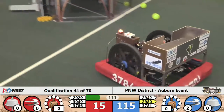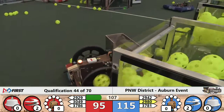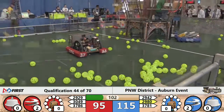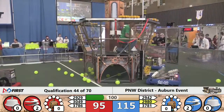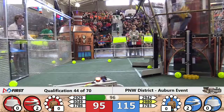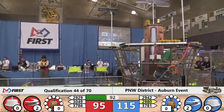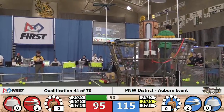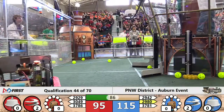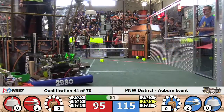The final member of the Red Alliance, 3786, has dropped their gear on the floor and will reset. Two rotors turning on the Red Airship, two rotors turning for Blue as the Whidbey Island Wildcats at the base of the Blue Airship drop off yet another gear. They're matched by PandaER 2942, who also puts a gear on board. The Blue Alliance is very close to getting that third rotor spinning. Under a minute and a half to play with a 20-point Blue Alliance advantage due to the autonomous gear delivery and rotor turning.